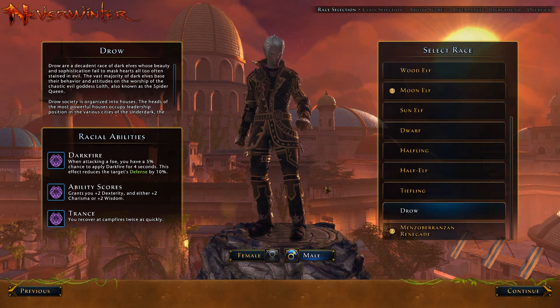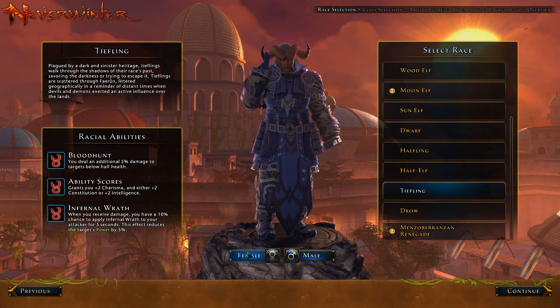And then you have the Drow — Dark Elves, descendants of the Dark Elves. Dark Fire: you have a 5% chance to apply Dark Fire, which reduces the target's defenses. You have Dex and choose between Charisma or Wisdom. You know what? I think I'm going to go Tiefling. We're going to go Male.